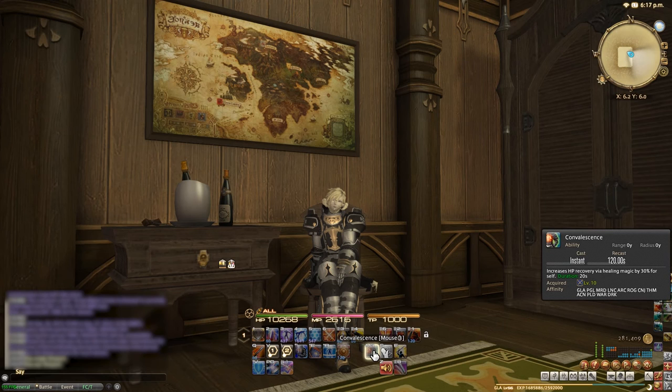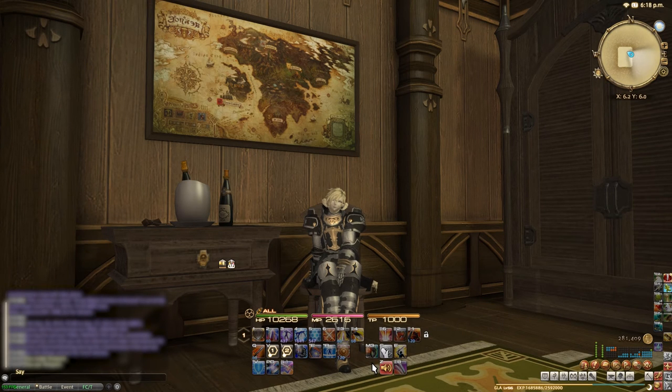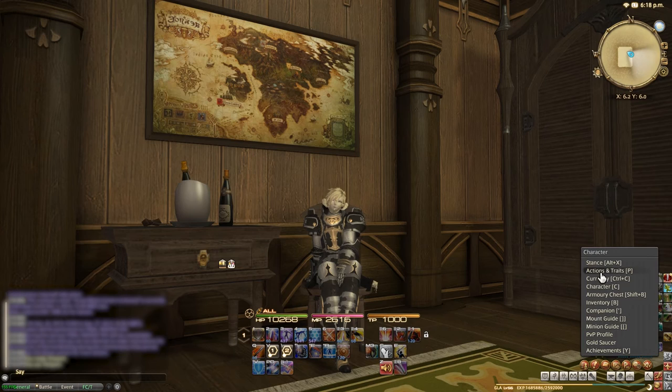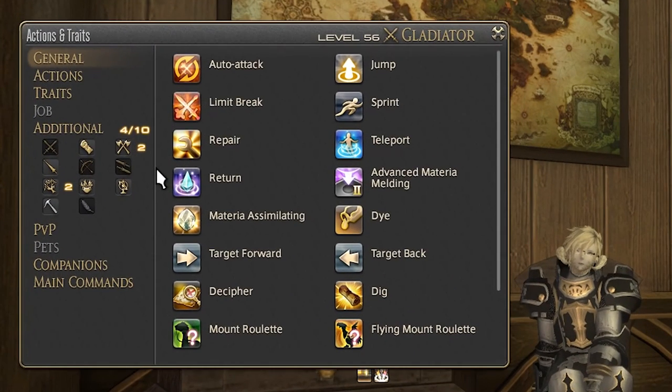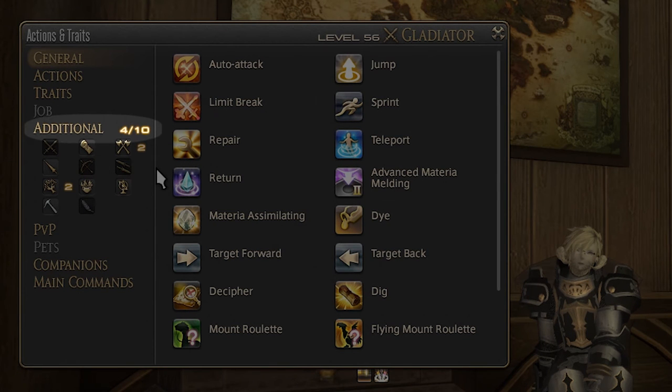To gain cross class skills you must first unlock them through levelling up a specific class. Once you're playing a different class, open your actions and traits window by pressing P or by finding it near the top of your character list and take a look at the left side. Next to 'additional' will be a number out of a number — the first number is the amount of CCS you have equipped and the second is the amount of CCS you can equip at any one time.